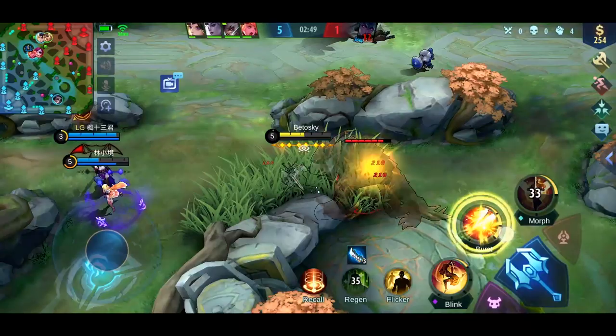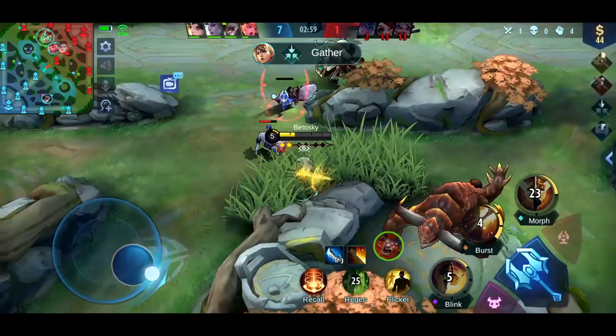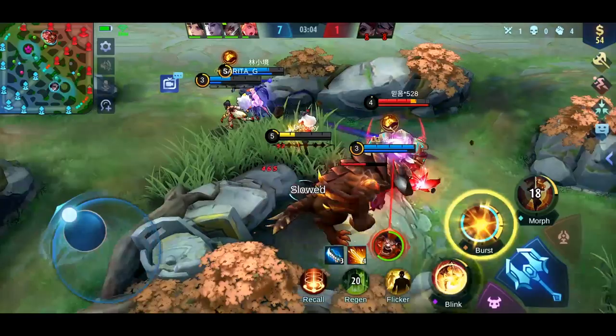In this game we completely shut down their top lane, and that's how you should play when there is a Freya in your team. All she needs is a little bit of help, and the enemy top lane would have a very hard time to farm. I saw that Minotaur was enraged, and since I had low HP, it's better to run and wait for a better opportunity.